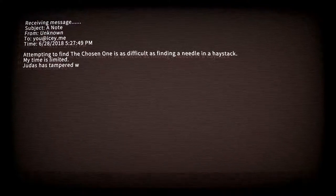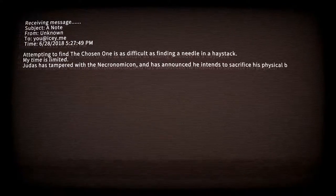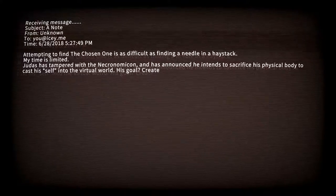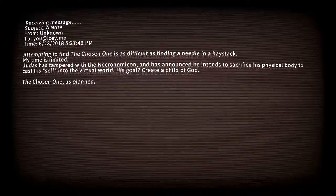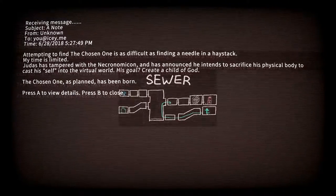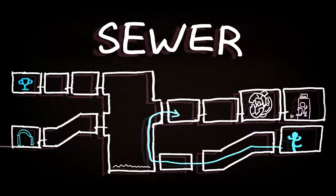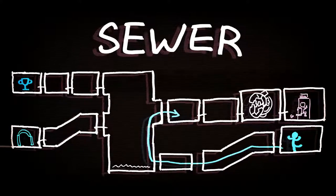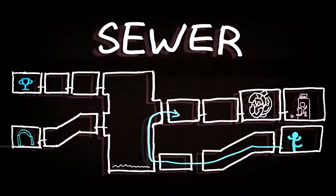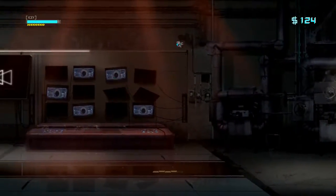A tactic to find the chosen one is as difficult as finding a needle in these stacks. My time is limited. Judas has tampered with the Necronomicon and announced he intends to sacrifice his physical body to cast himself into the virtual world. His goal: create a child of God. The chosen one, as planned, has been born. Trophy room. This game is freaking weird.